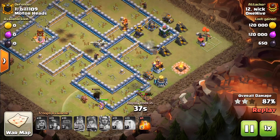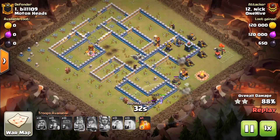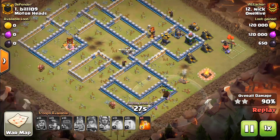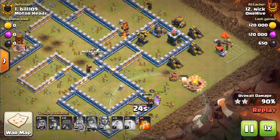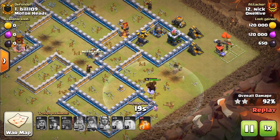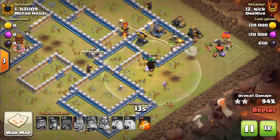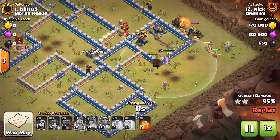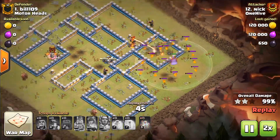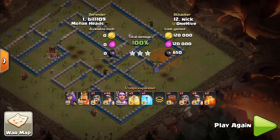This base is just obliterated. The heroes form the funnel on the side for the miners and they just move on through. It's a little tough to watch the miners when they're moving through the base — they're hard to see exactly where they're at — but Nick is a pro. Good job Nick, thanks for coming over from WHF. The hound finally pops and it doesn't even matter. Three stars in the bag.